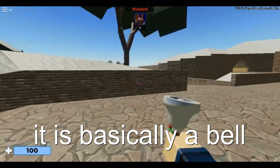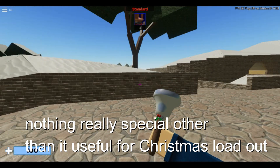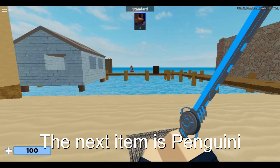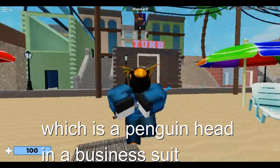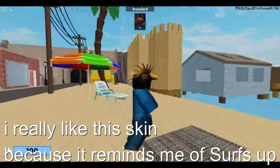Next item is the Silver Bell, which is a melee weapon. It is basically a bell — nothing really special other than it being useful for a Christmas loadout. The next item is Penguinie, which is a penguin head in a business suit. I really like this skin because it reminds me of Surf's Up.